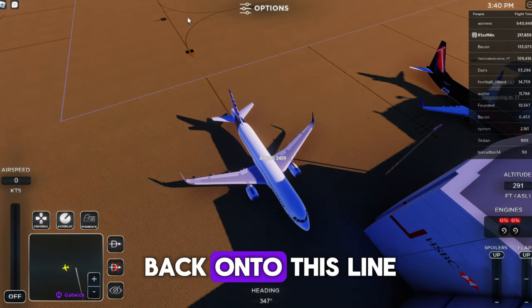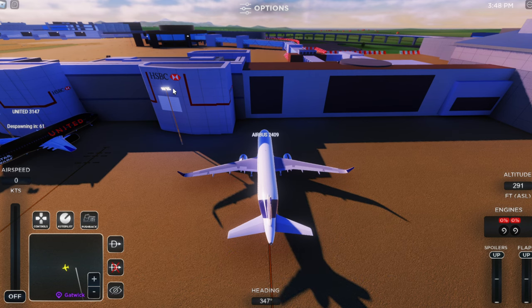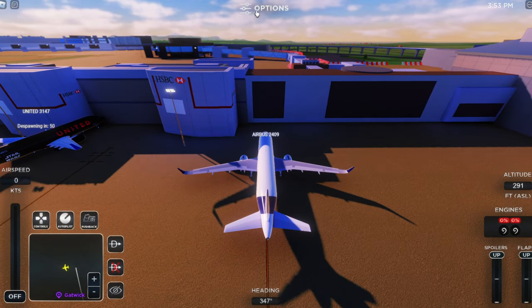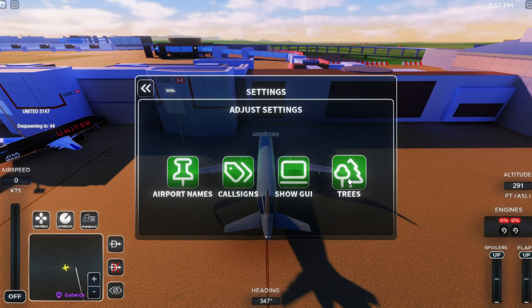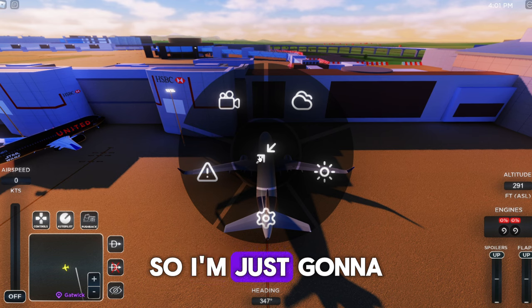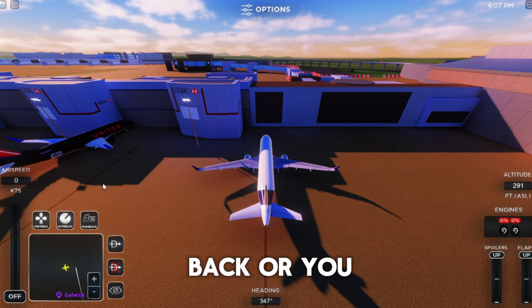The controls for a laptop or PC and mobile will both be different, but mostly everything is the same. If your game is lagging, head over to Options at the top, go to Settings, and turn off trees. You can also get rid of your call sign and the airport names. I'll keep the trees because I love oxygen.